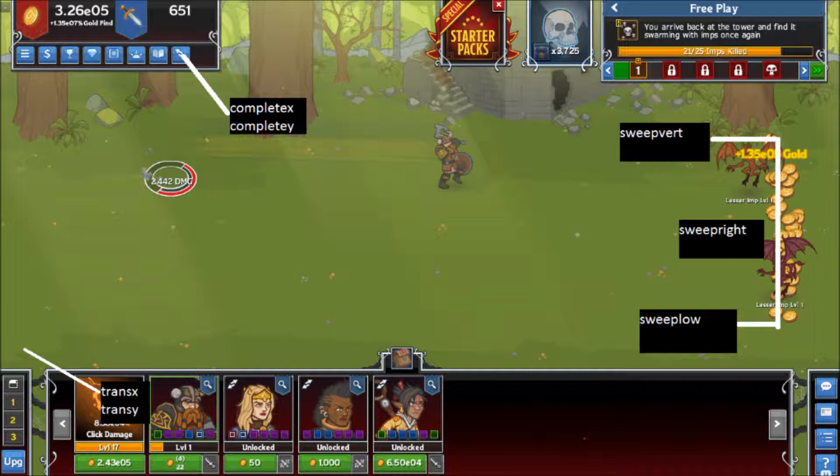Sweep-Right is the horizontal coordinate of the vertical line on the right of the screen. Sweep-Vert is the vertical coordinate of the top of the line, while Sweep-Low is the vertical coordinate of the bottom. More trial and error is needed here. The goal is for the script to be able to pick up all of the unkilled item drops — Area 2 is a great place to test this. Don't worry too much if it doesn't work perfectly yet; the script will still work, it'll just be slower. You can fine-tune it later.